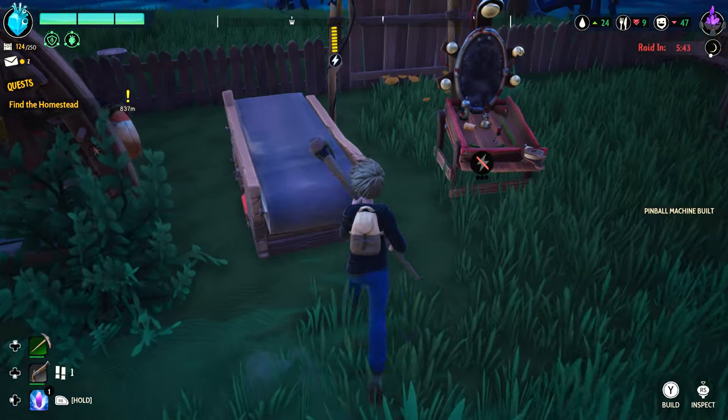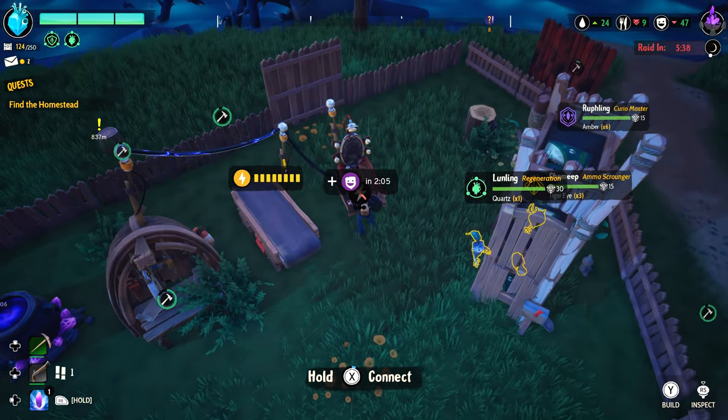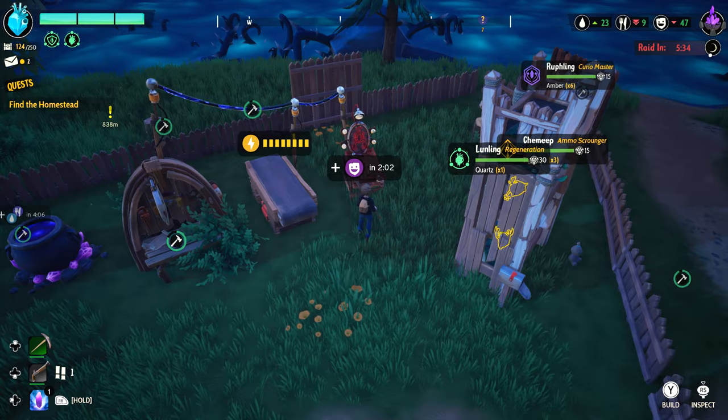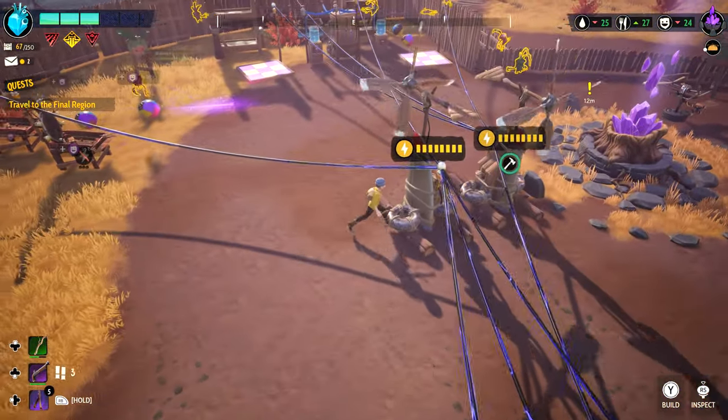Now using the inspect mode button is of big importance in Drake Hollow — actually more than that, it's a must-use system that will halt your progress if you don't use it. The inspect mode will give you access to many things you can't while in standard mode, like repairing structures.